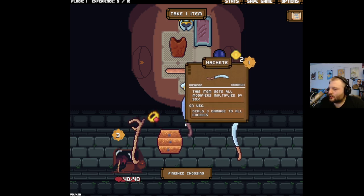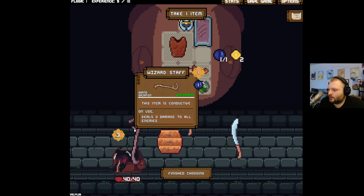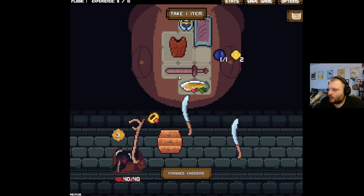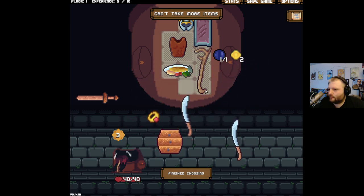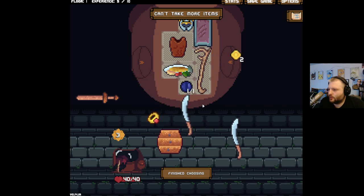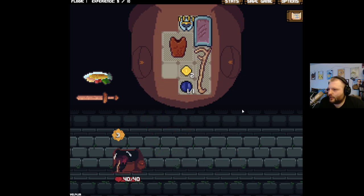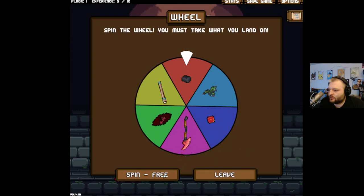This item gets modifiers multiplied by 50% — it's literally 0.5, 50% weaker on modifiers because it attacks all enemies. But I want it. We're going for it! Getting rid of the old item, taking this. I know this is crazy, but I want to do it. We've got scratch, we're fine — but we can only attack one time without scratch so we're probably a little screwed.